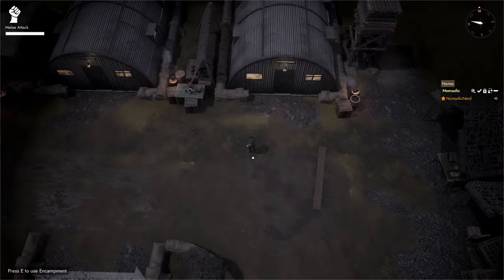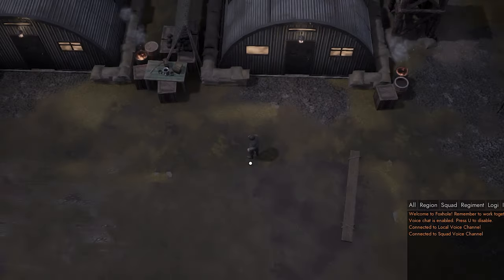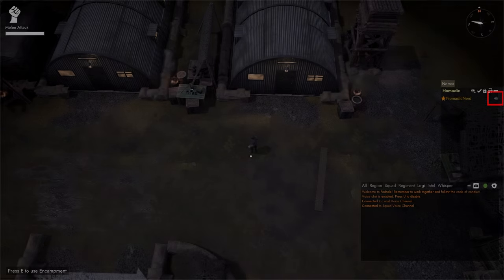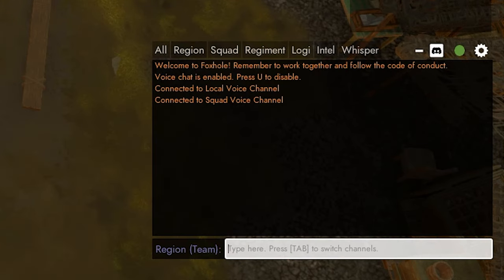Most things happen pretty fast in this game, so I recommend the use of voice comms. By default, you'll press T to talk. G will talk only in your current squad. You can also hit Enter to type in chat, using the Tab key to change the specific channel you want to talk to.